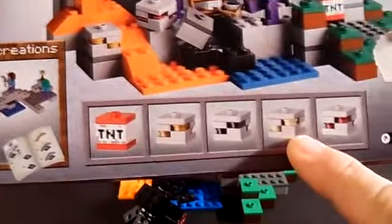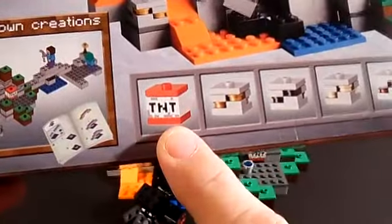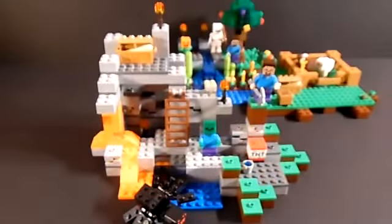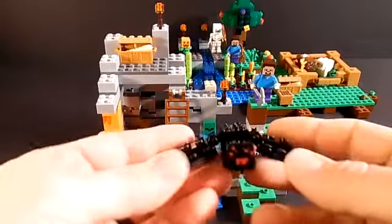I wasn't quite sure on the different ores and things, so Nicholas is actually going to name them off as I point at them. A block of TNT, gold ore, gold ore, iron ore, and finally best iron ore. Okay, thank you Nicholas!